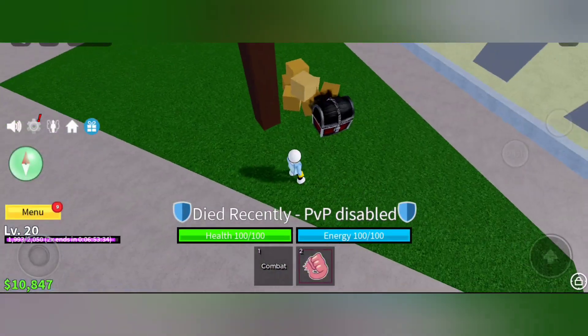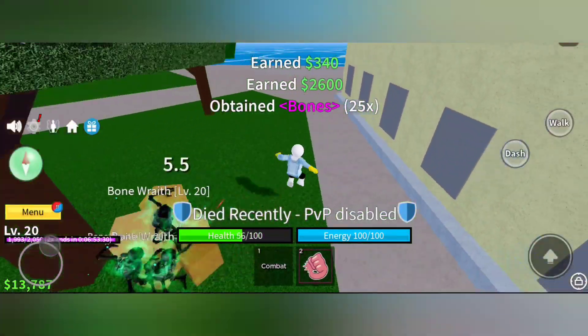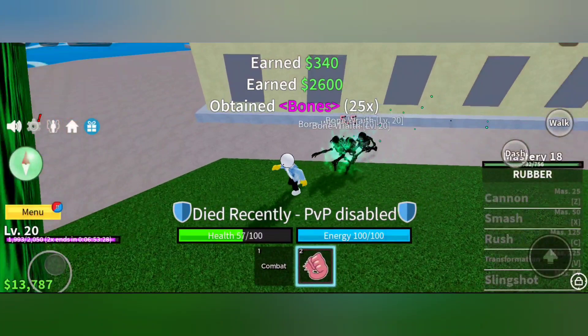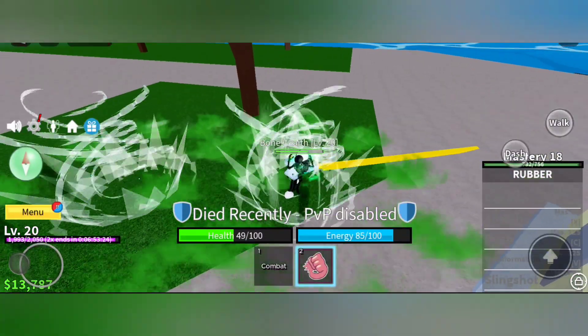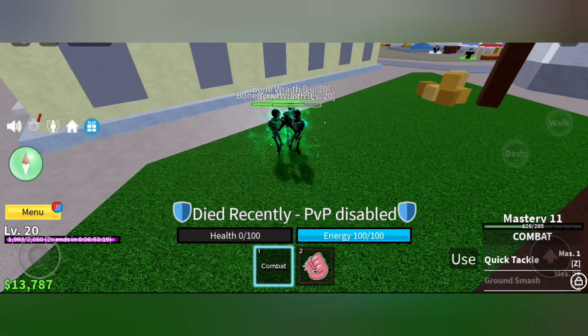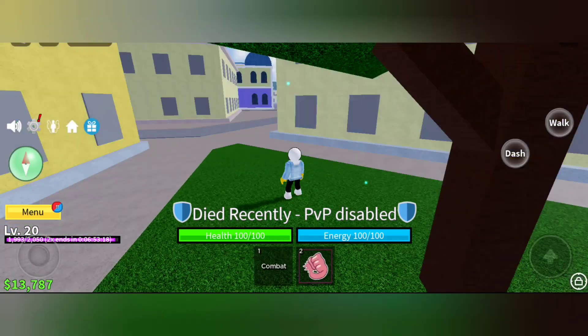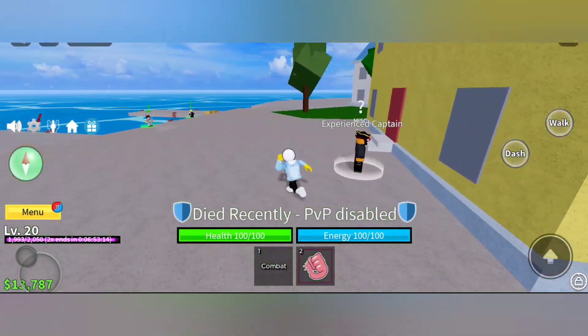So here it is — the curse chest looks really really cool. Let's open it. We got some bones, and there are also enemies spawning whenever you open the chest — level 20 enemies. I'll try to get these enemies done really quick. It's really cool guys, so make sure you go and find the curse chest.